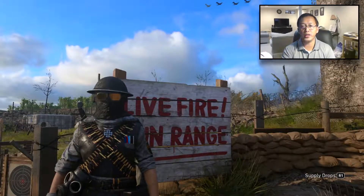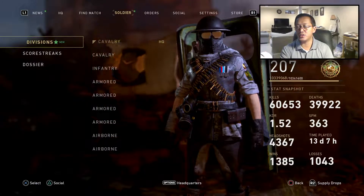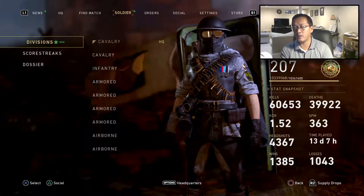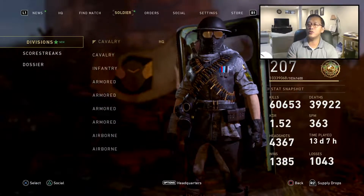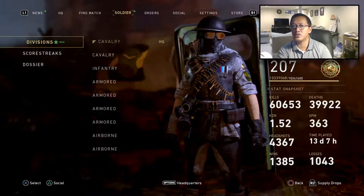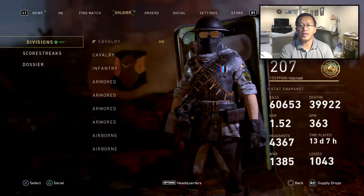As you all know, every time you go through the prestige on these divisions you receive a reward for them. And as you all know, you go through four levels of prestige for each division — prestige one, prestige two, prestige three, and here we go.